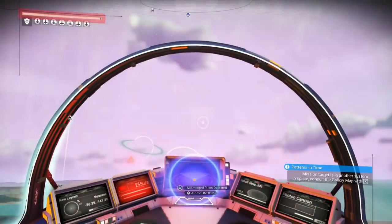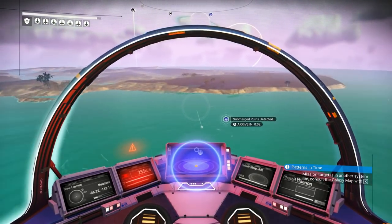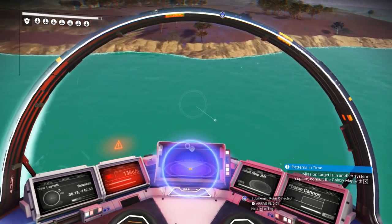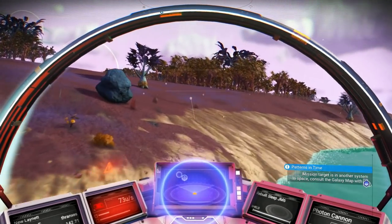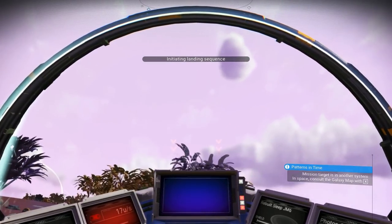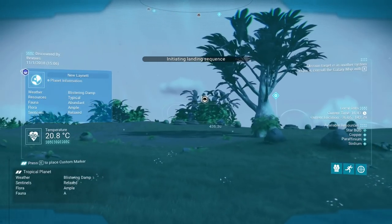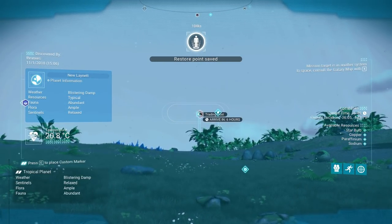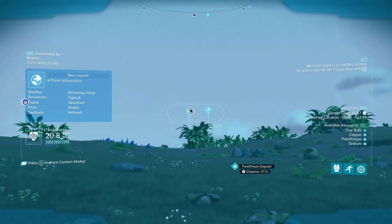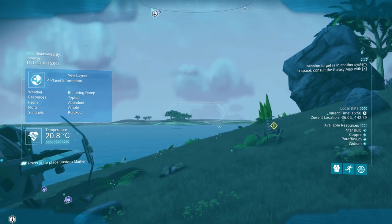Look out for the trees! Right here on the edge. Look at all these islands. They look so small from orbit, but these islands are massive. There's a trading post. Six hours — that's Chen's base.